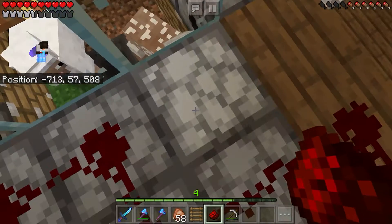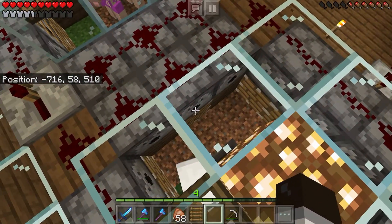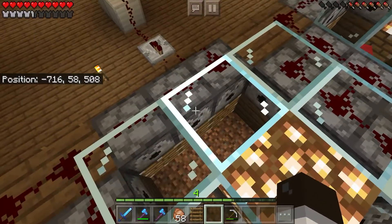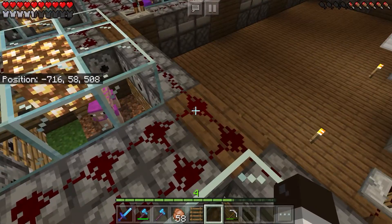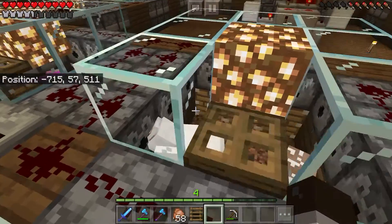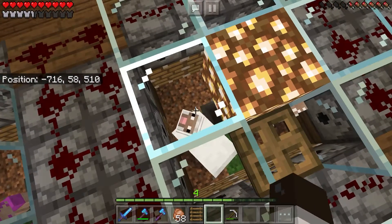Keep in mind that I actually just upgraded my farm right now, so it's slightly more efficient. The way it works is: when the hopper timer clock goes off, it activates all these pistons and also dispensers. When the redstone is activated, these dispensers activate and shear the sheep.